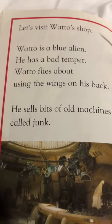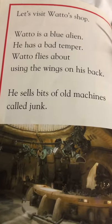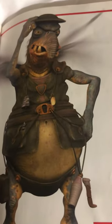Let's visit Watto's shop. Watto is a blue alien. He has a bad temper. Watto flies about using the wings on his back. He sells bits of old machines called junk.